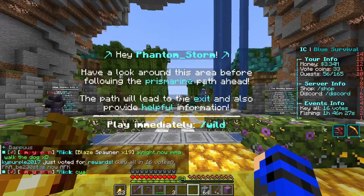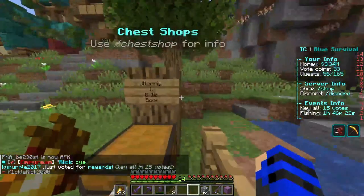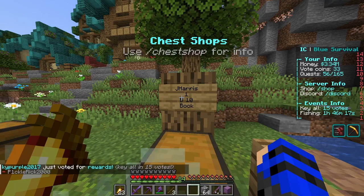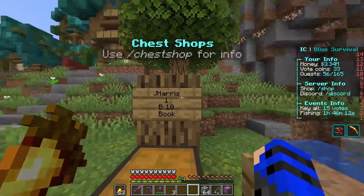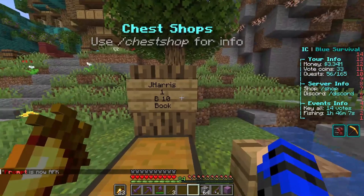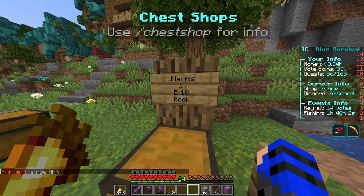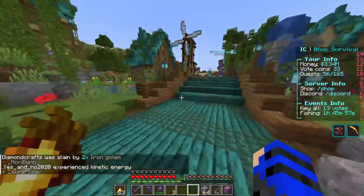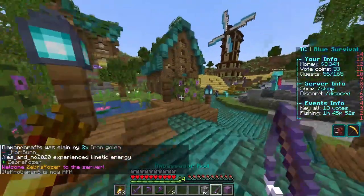There are chest shops, but I believe those are self-explanatory. If you look at the diagram, it shows the username, the amount that you're buying or selling — B for buying and the amount, or S for selling and the amount — and then the name of the product and the amount of the product that you're buying.